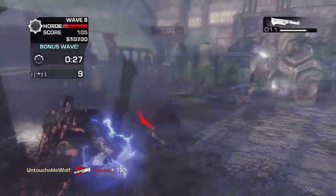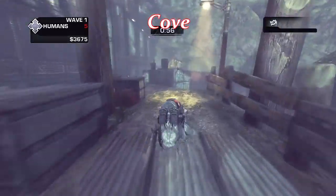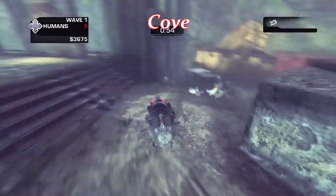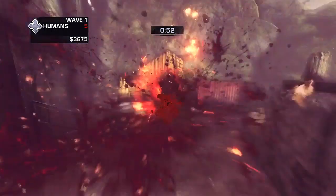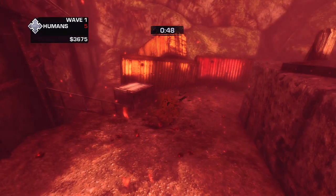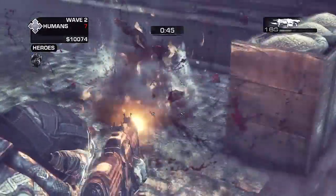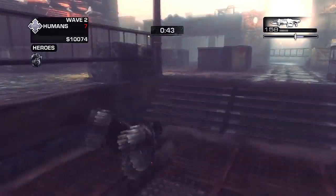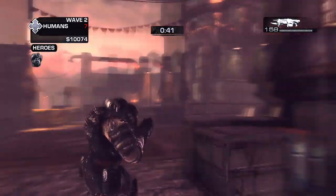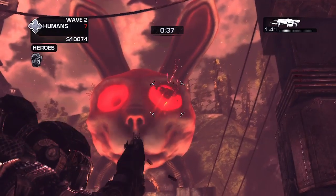Lastly we have the big easter egg on Cove. I'm using a ticker because I'm playing by myself, but if you're with friends it's a lot easier. It took me to my second wave to get rid of all the chickens, and you are going to see the biggest bunny rabbit you have ever seen in a video game. If the snowman scared you, don't even watch this.